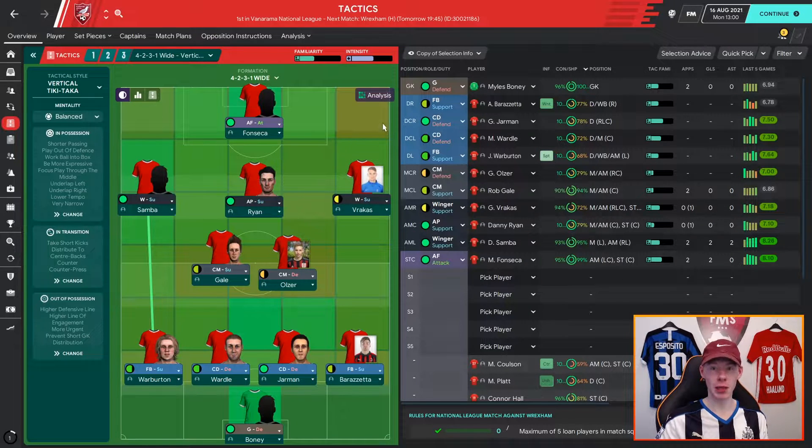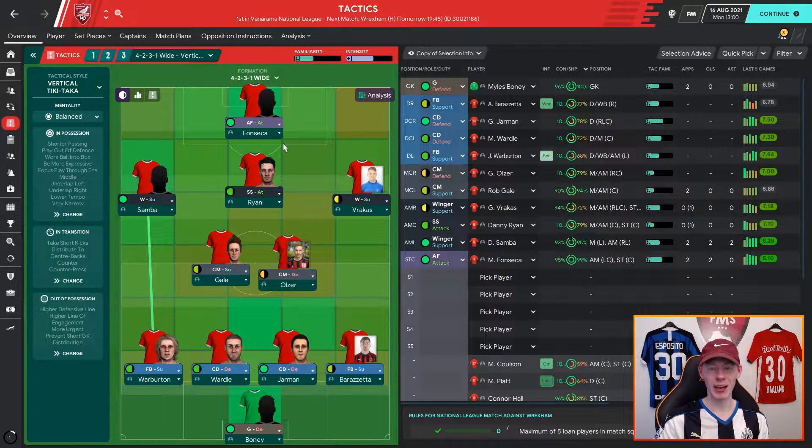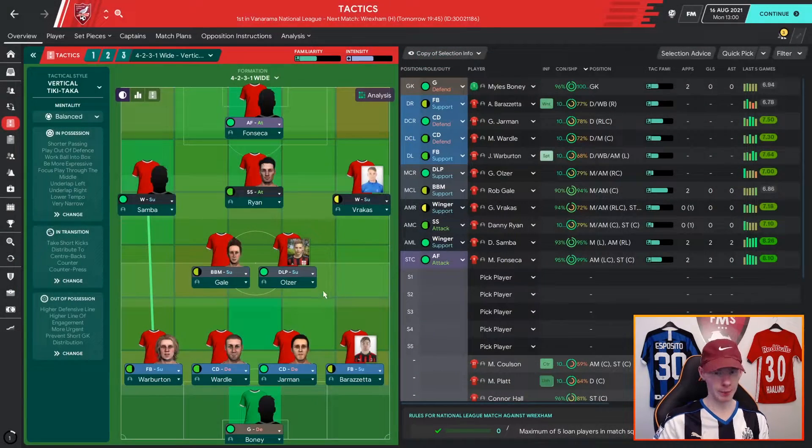We're going to start with an advance forward because that stretches the pitch vertically and he works the channels, giving other players the opportunity to get in behind. I'm going to use wingers because they stretch the pitch horizontally, and I'll keep them on support purely because we want them tracking the full backs. I'm going to change the attacking midfielder to shadow striker because I want him harassing the defense when we're out of possession and making those late runs in behind.